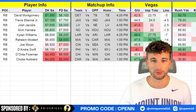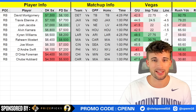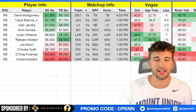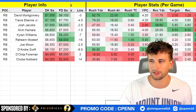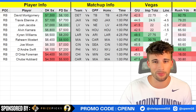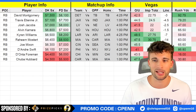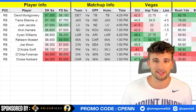Moving on to ball carriers — we have a long list this week, so whether you want to spend up, spend in the middle, or spend down, we've got you covered. For the $7K guys we have three up top: Dave Montgomery, Travis ETN, and Josh Jacobs — all basically volume hogs. Dave Montgomery hasn't been super efficient this season but is getting over 20 carries per game, close to 100 rushing yards, and has been a touchdown-scoring machine. With Jamir Gibbs out, that solidifies his role further. Not a great matchup versus Tampa but volume trumps all.